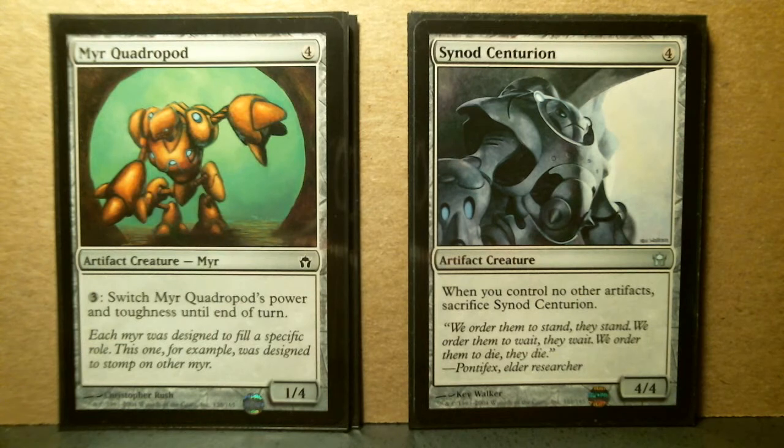Here's Myr Quadropod, and also Synod Centurion. I noticed that the artwork for Synod Centurion is featured in at least one of the theme pack artworks — seems like it's some of the main artwork for 5th Dawn. Both of these cards are from 5th Dawn. The Myr is a common, and I noticed I missed it when I was collecting them, so I guess it's number 16. It's effectively a wall, but interestingly, if you pay 3 you can switch it and turn it into a 4/1 — it turns it into a very aggro card.